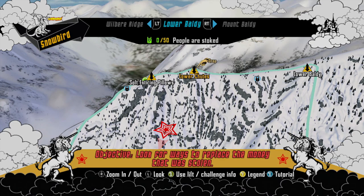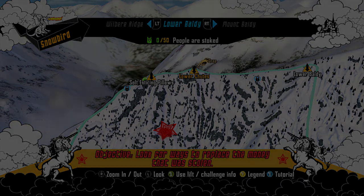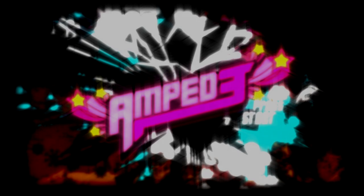That does unlock more of the mountain though. So next we can head to Lower Baldy — which, Mount Baldy is actually in the same mountain range right next to Snowbird. So Lower Baldy and then Upper Baldy are gonna be more of these backcountry areas. This was pretty short, but the next video will go through the rest of Snowbird — join us then.